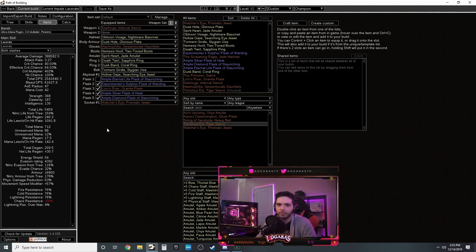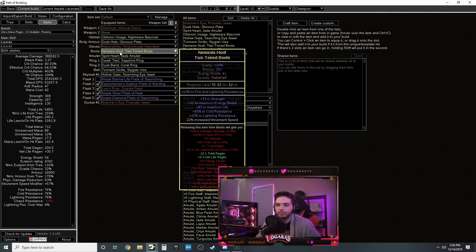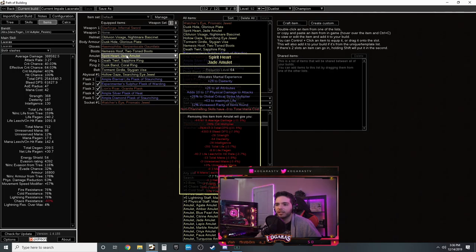Helmet: life, resistances, and intelligence if needed. For chest piece you want one with percent chance to crit - look for a base with the right influence mod pool and craft with alteration orbs. If you can't get that, use a five or six link with Increased Critical Strikes in your setup instead. For gloves, Hemophilia is great if you want clear speed - gives chance to bleed, attack damage, and the satisfying enemy pops on death.